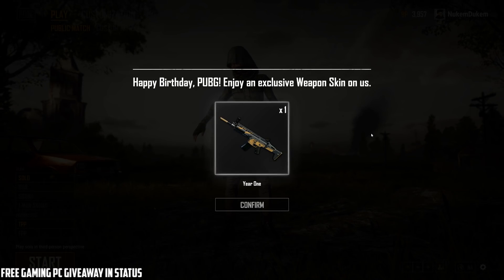Now the way to get this is pretty simple. You just have to log in once just before May 1st of this year before the server maintenance and then you get the skin, so you can get it as soon as possible. You just log in right now. It's similar to the Ash Elite set — just play one match before the actual update and then you get it. But this one you just get right away if you just play one game.